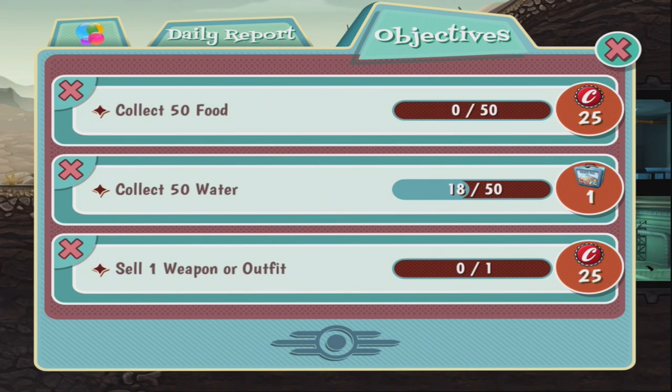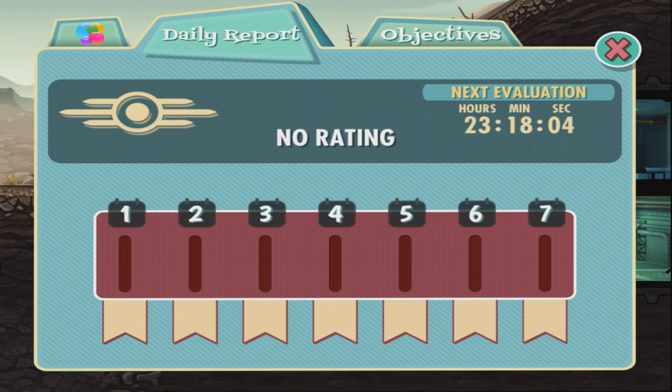What is this? Daily objectives - collect 50 foods. Okay, you get some rewards for that. Next evaluation in 23 hours.